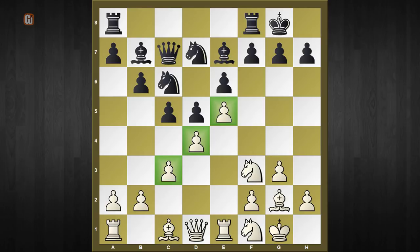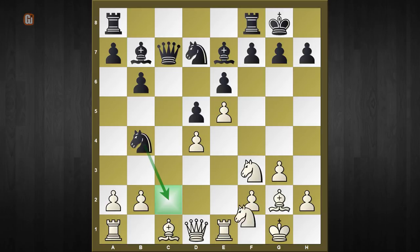Because the same thing — c-captures d4, c-captures d4 — and now knight to b4 doesn't work, as white has the saving resource knight to e3. In fact this position is quite better for white, with space in the center, and soon white will kick the knight and get a slightly advantageous position.